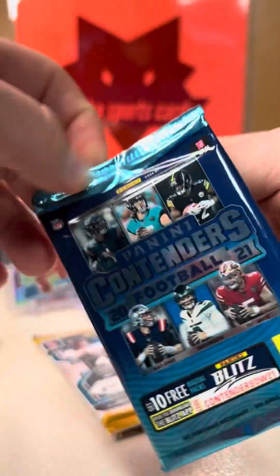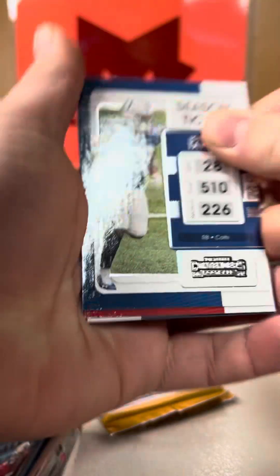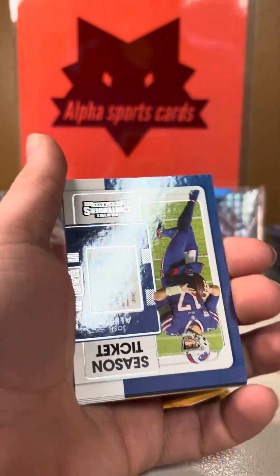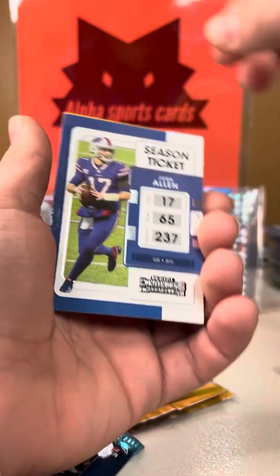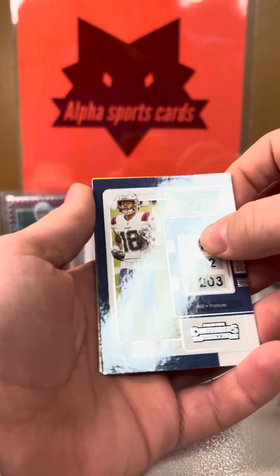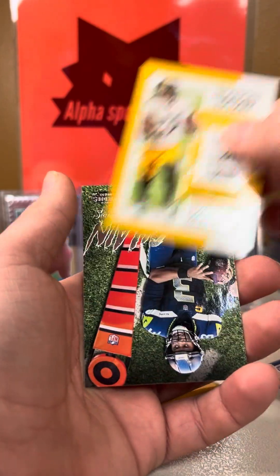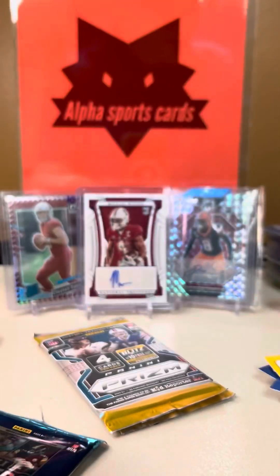Going on to pack number two of the contenders — that one opened pretty smoothly. We got Jonathan Taylor, Kyler Murray for the PC, Josh Allen. Jacoby Myers, Ezekiel Elliott, Juju Smith-Schuster, Russell Wilson. This has been a Russell Wilson box — moving the chains!